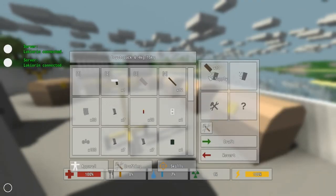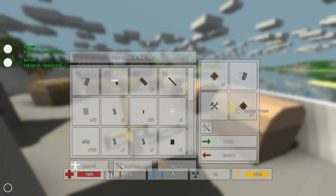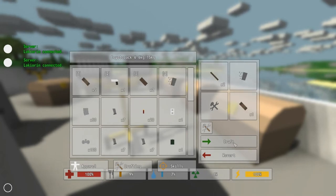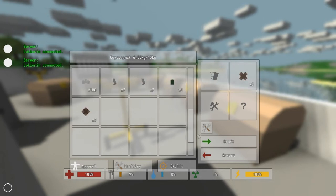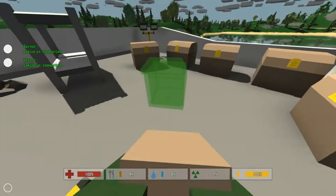So crafting: first we need four wooden plates, because those four wooden plates will convert into two wooden frames — which we have two of, perfect. Then with sticks, we need to make wooden crosses — or wooden supports. We need a total of six, because that will make three wooden crosses. Three crosses and two wooden frames makes a crate.